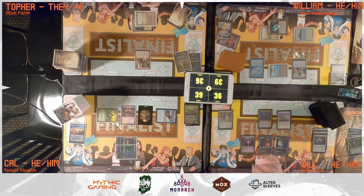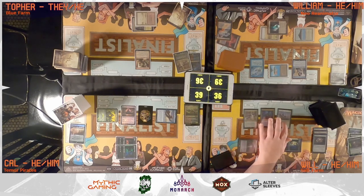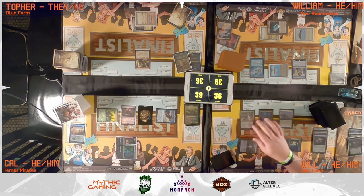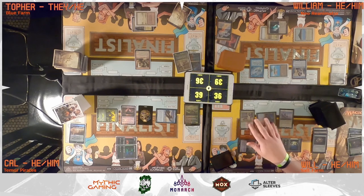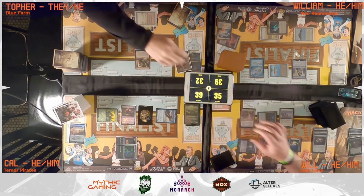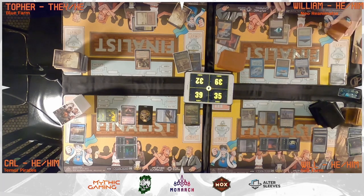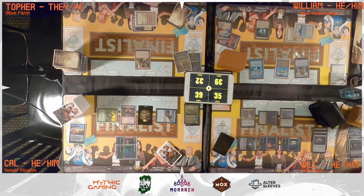On Will's turn, a Morphic Pool is played as land, then Tymna the Weaver is cast triggering Rhystic Study for a draw. There is no response to Tymna. Going to combat, Chrom swings at Topher again for four damage. Will pays one life and draws a card from Tymna the Weaver, then passes. On the next upkeep, Will thinks about and pays the Mystic Remora trigger for two, draws, plays a land, and passes.